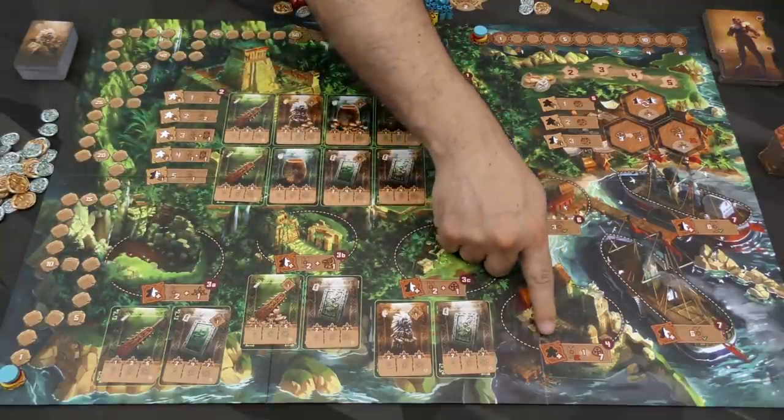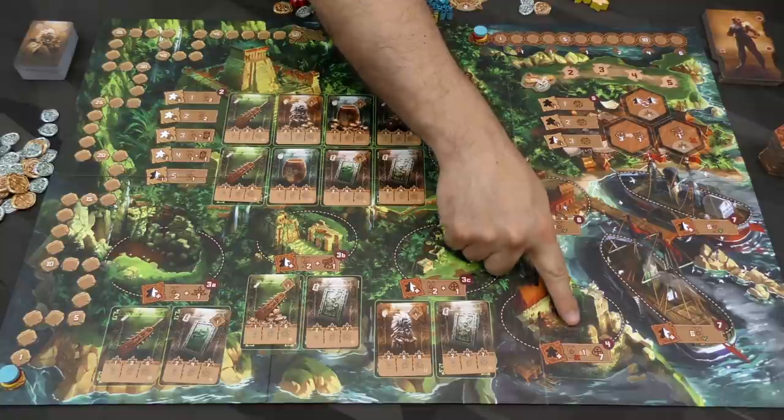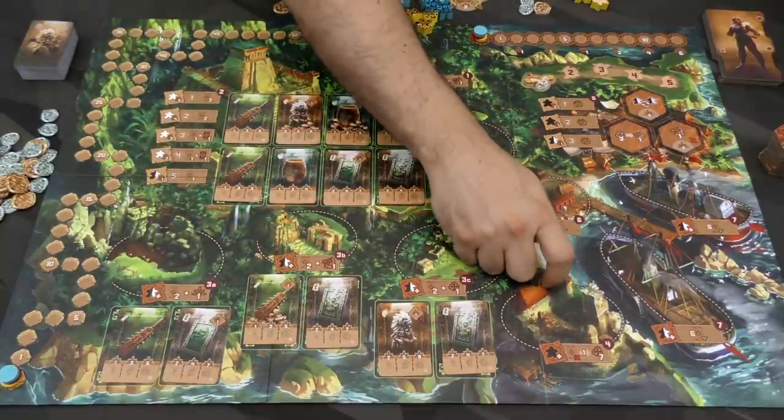This one over here allows you to send one of your adventurers there. You will discard one of these cards and take seven coins.